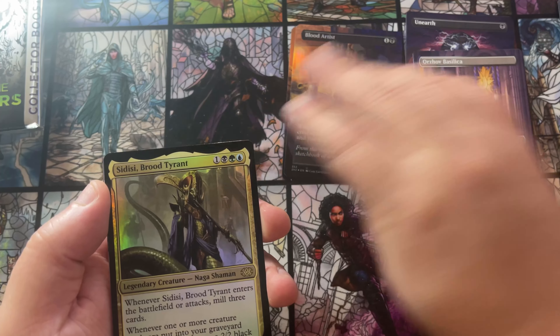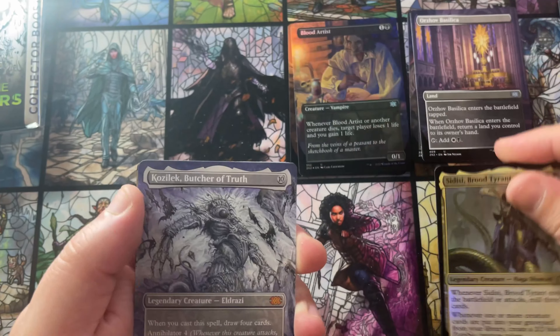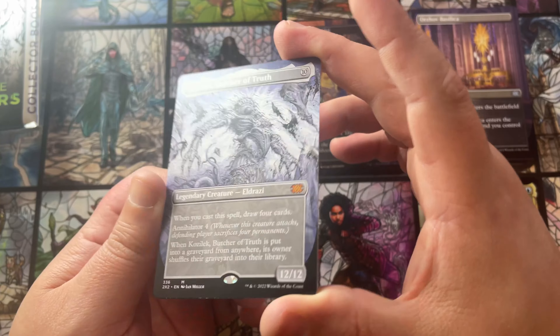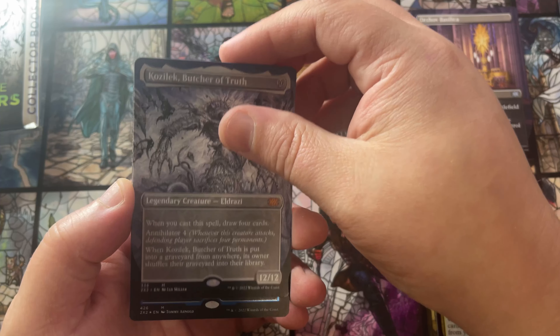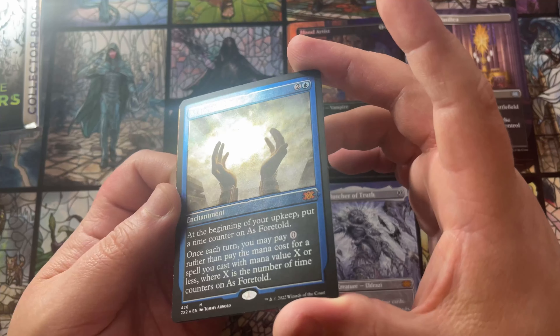Sidisi, Brood Tyrant as the foil pack foil. Then Kozilek, Butcher of Truth — there we go, starting off good and strong with our mythic non-foil. Still got some really good value to it. I'll take it, I'll take it, I'll take it!